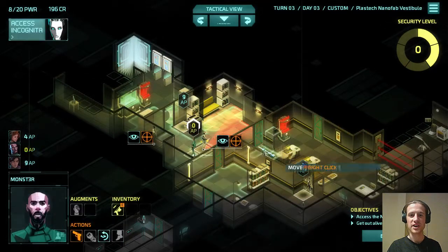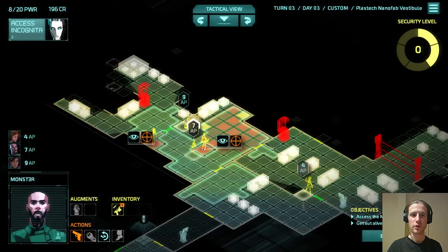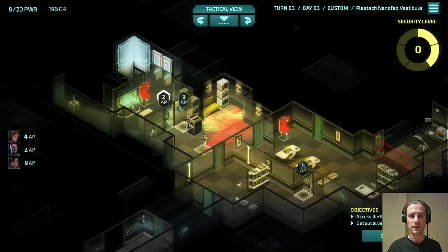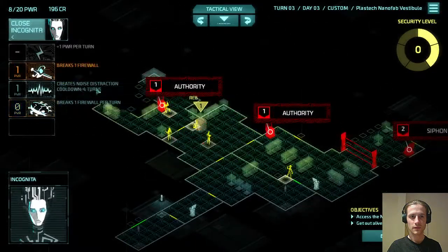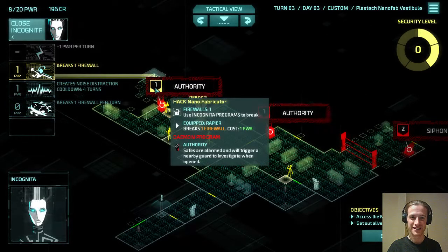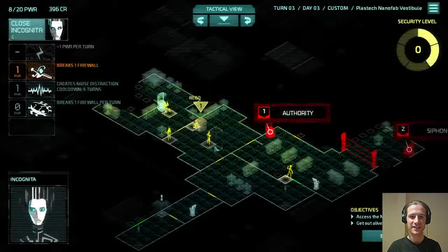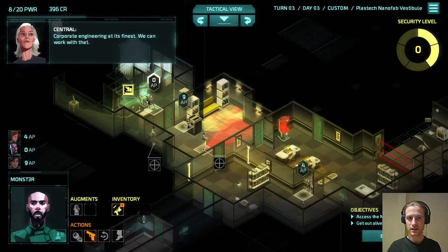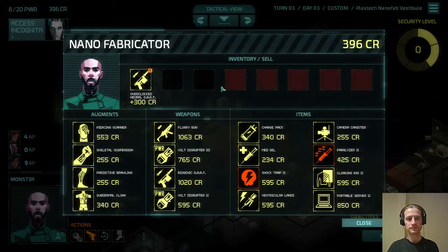It looks like we don't need to be noticed by this guard to get through here. It's possible there's a patrol in here — I think we'd have heard it with Prism. There won't be a camera in here. Unfortunately we don't have any money for this, but I think it's worth eating the demons on these now. Oh, we get money — that's good! And we want to look in this nanofab before we hack anything else.